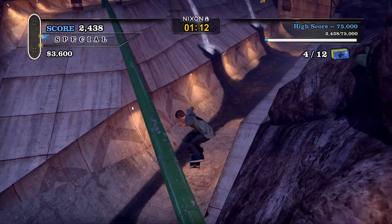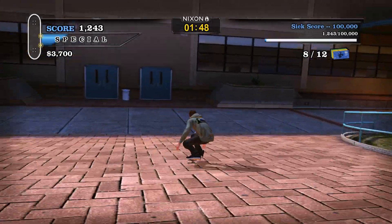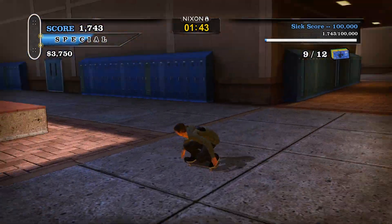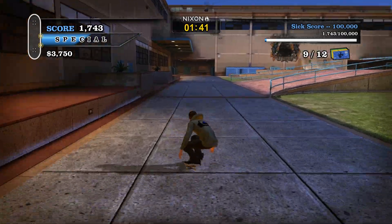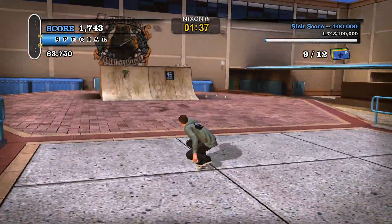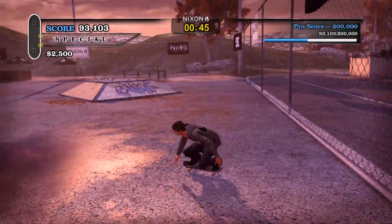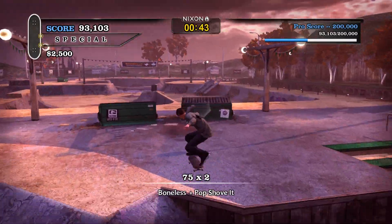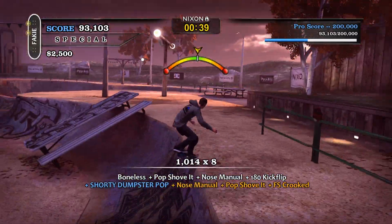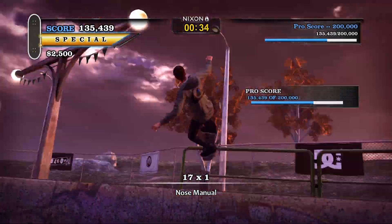The goals in the Pro Skater 2 levels are unchanged, but that's fine because you don't really need to add anything else to these anyway. The levels taken from Pro Skater 2 are School 2, Hangar, Venice and Marseille. Interestingly, the one competition level featured in the game — Marseille — is actually no longer a competition and has proper goals, which I found to be a pretty nice surprise. It's really cool how Pro Skater HD gives you some levels with the same goals you're used to, and others with brand new added stuff, which breathes new life into them.